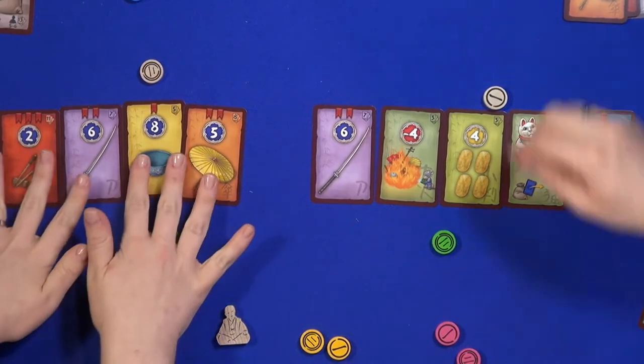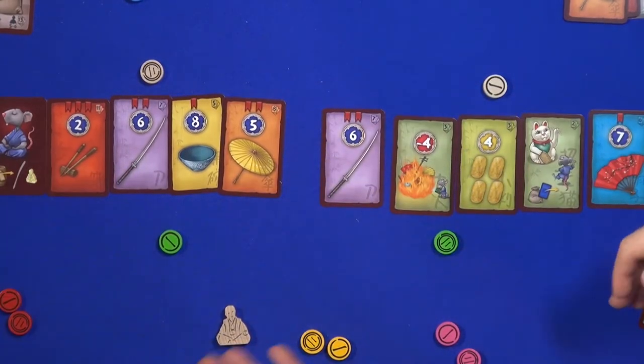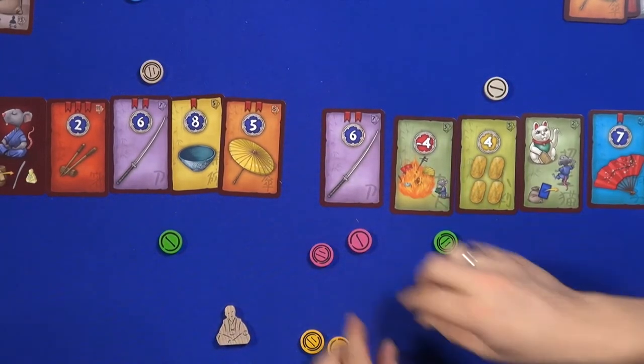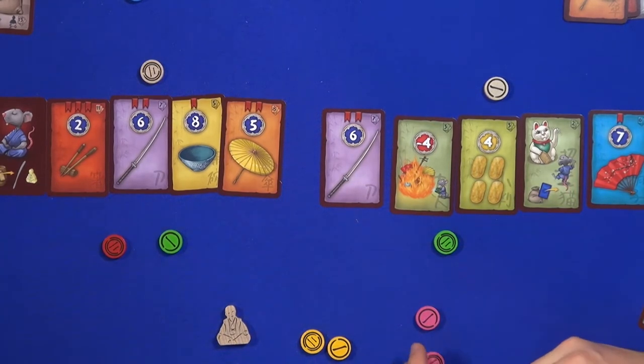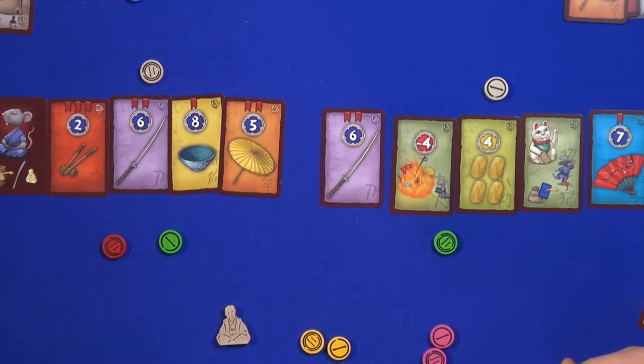Then everybody gets to vote on whether they want this side or that side — one or two. They have their little voting markers for that. Simultaneously, you open them up. If there's one player who wants the cards on one side and they're the only one, they're going to get all of those cards. Usually there's going to be at least two players who want half of whatever the round of cards are, so if we're fighting over one side, then we have to do another split.